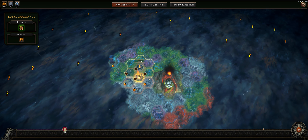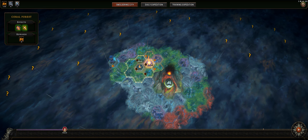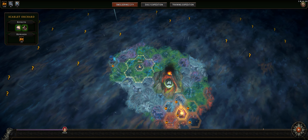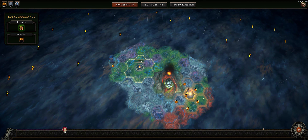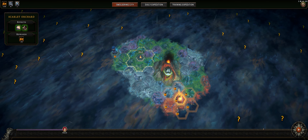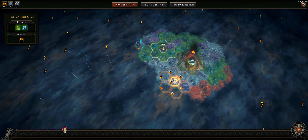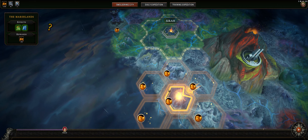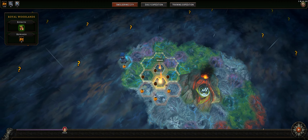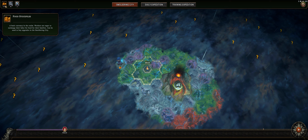So you have the main one, which is the Royal Woodlands - it gives a lot more wood. You have the Coral Forest, which has some other things as far as the missions are concerned. You have the Marshlands, and you have the Scarlet Orchid. That bread-looking icon is actually coins - it's the currency that you use in the game. As you can see, I have 100, and the bread is pretty much the currency of the game.